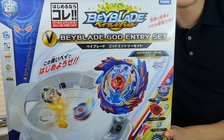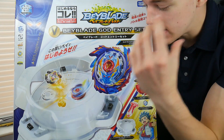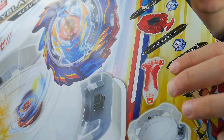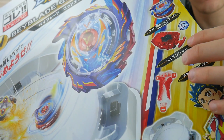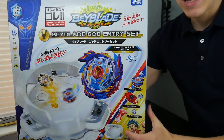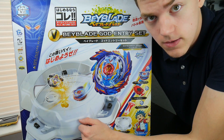This is the God Entry Set and it actually includes quite a lot of stuff. It includes the basic Takara Tomy Stadium along with a red and clear launcher grip, a sort of translucent-ish red string launcher, and God Valkyrie of course. It's gonna be pretty awesome and I'm really psyched for this set — I cannot wait to open it.